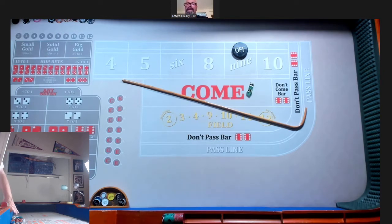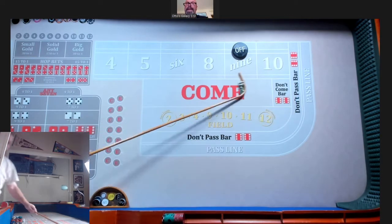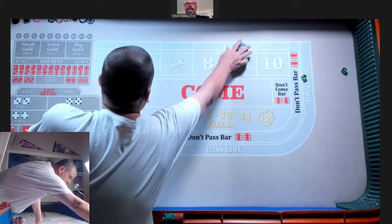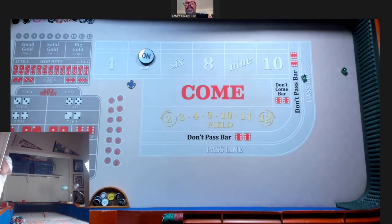Let's set a point first. How am I throwing? First throw — random chuck. We got a five.